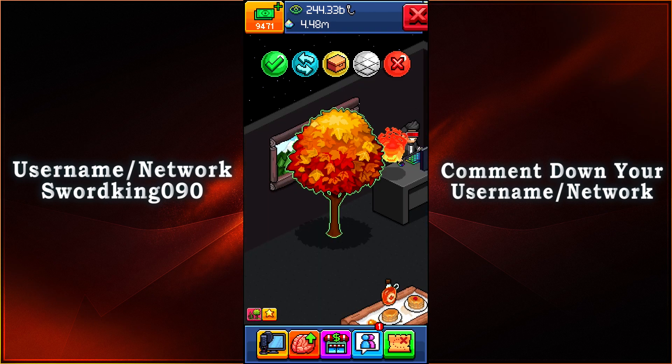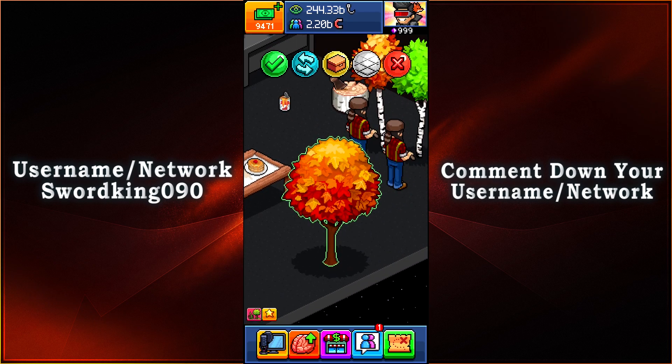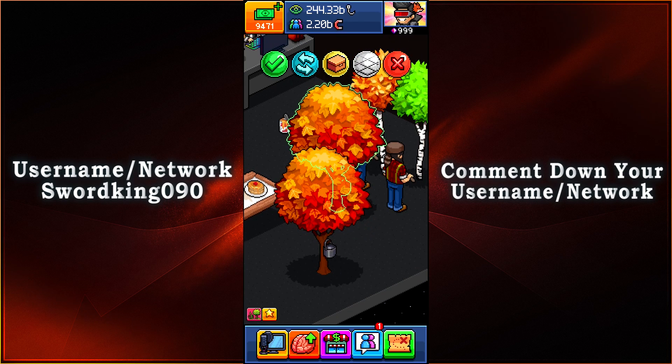For the ninth item, we have ourselves another maple tree. First we have a spruce tree, but this is an actual maple tree. It even changes colors — and you even have a little bit of a bucket on the side to collect the maple syrup.